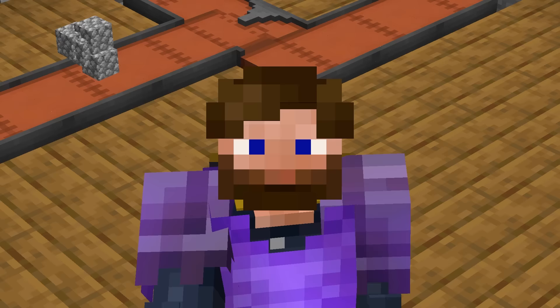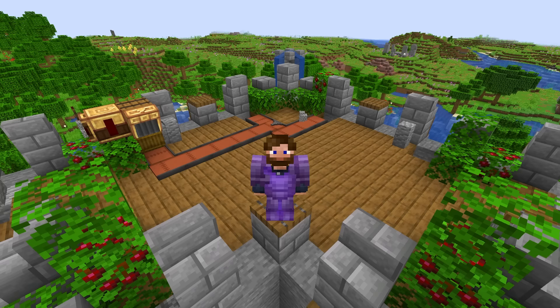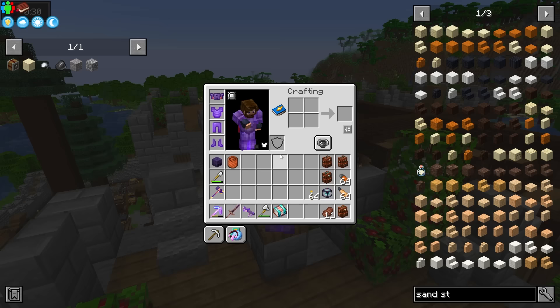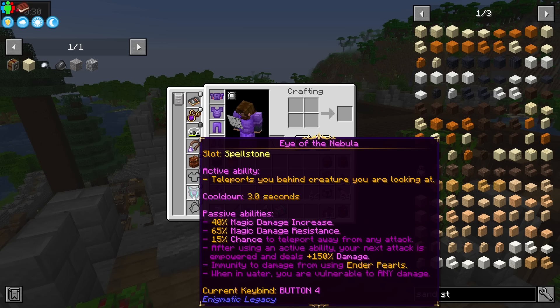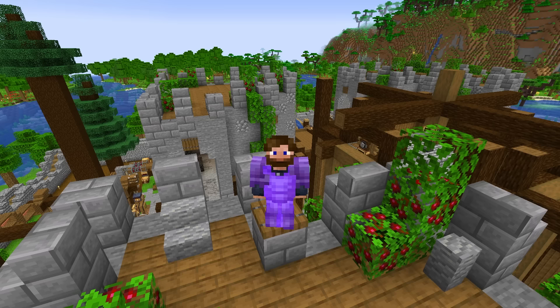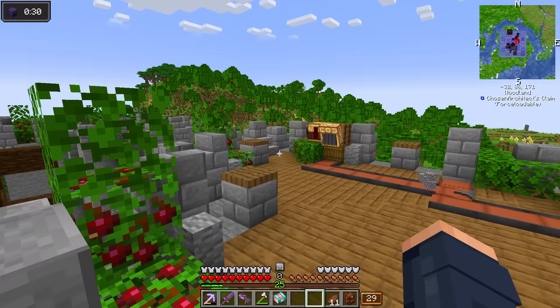Today we're going to be a little bit more simple, as I want to fight the Wither and I want to utilize some of that iron. At the end of last episode, we ended up finding the Eye of Nebula. This thing is honestly going to be kind of helpful when we go take on things inside of the Nether, because we can basically teleport directly behind the mob and it's going to deal 150% bonus damage on top of whatever our base damage is, which is going to be insanely helpful, especially for fighting the Wither.